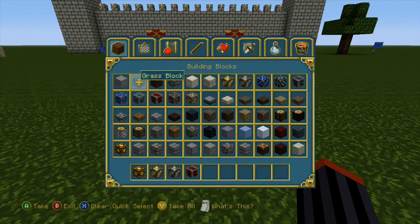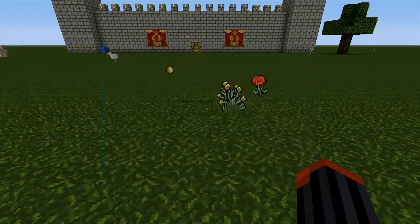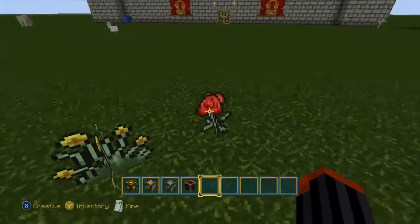Let's get into the blocks. A lot of the blocks are kind of the same, but a couple of them look kind of cool. The iron looks different, the redstone is pretty cool, and the glowstone is the best in this whole texture pack - it looks freaking badass. I'll show it to you guys a little bit later on. Decorations are kind of all the same - meh.